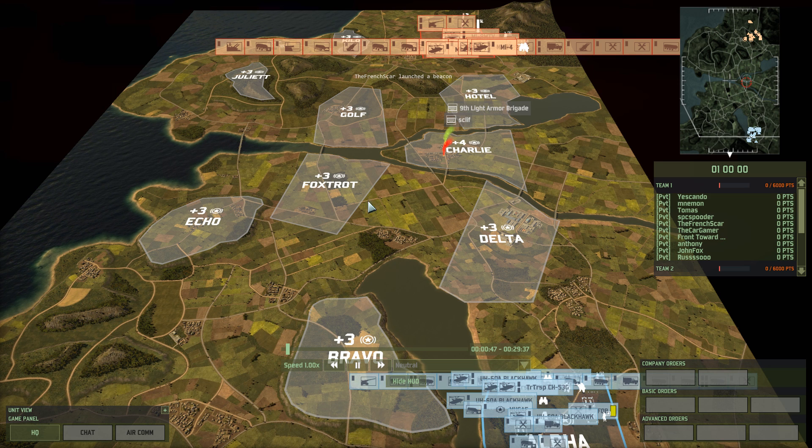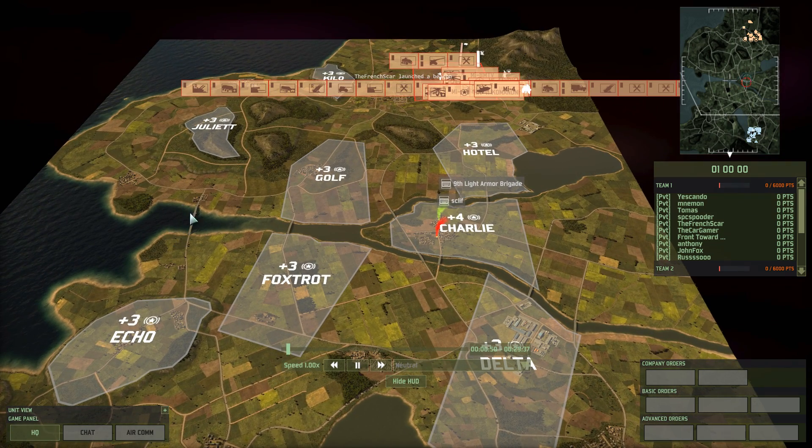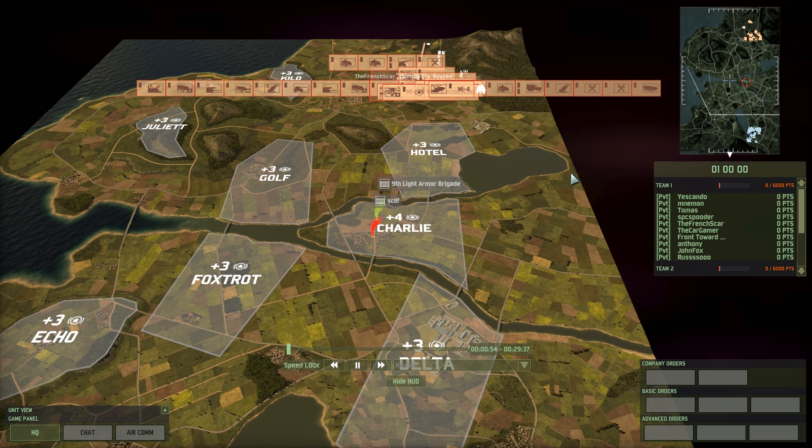Because there's not really any opportunity to push. Everything's open — you've got the bridge here, here, here, and there. And then this little land bridge, if you will. But aside from that, you've got no real way to get across the water, aside from using helicopters.